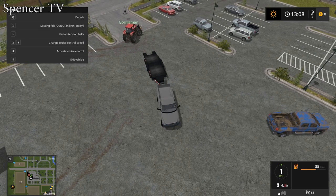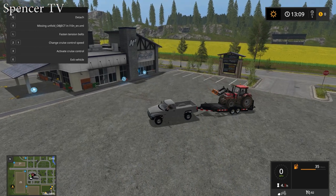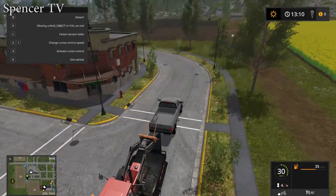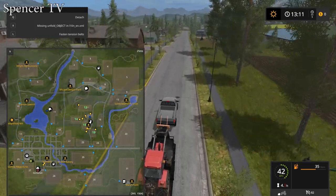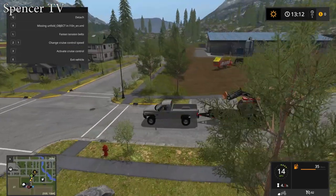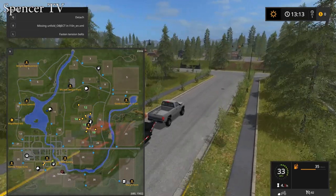Grab the Cummins, detach whatever's attached to it, and meet me over at the shop. Then I'll take the car trailer and go grab the sheep. It shows about 10 or 12 cows on the map but I actually have 21. In a livestream everybody said the pasture can hold a thousand — nobody had a solid answer but that's a lot. Drop off the pallet fork at field 11, near the barn — it's the blue dot.